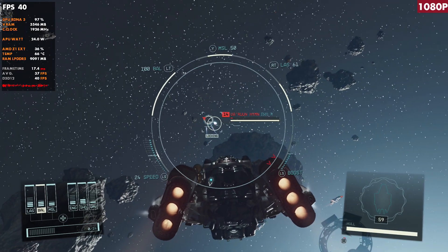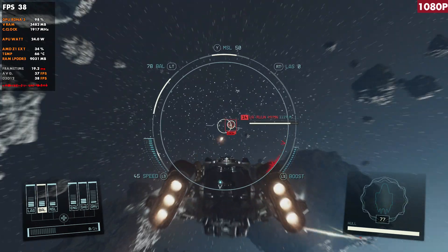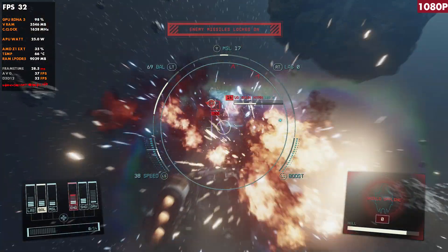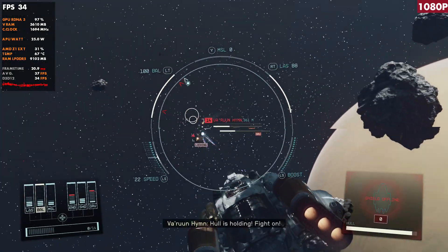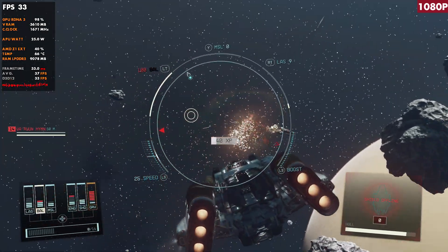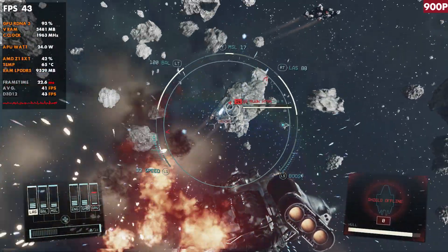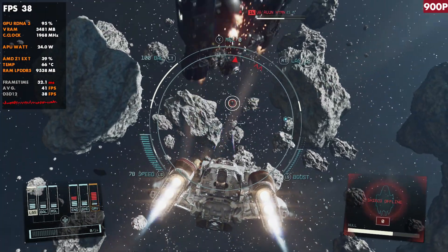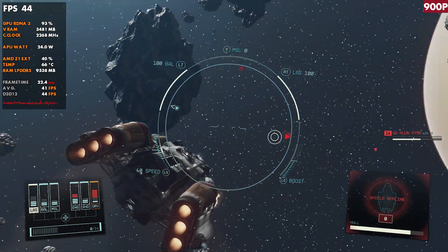Even playing 720p at 80% resolution scale on the smaller Ally screen, it still looks fantastic. The IPS 1080p screen looks great at 720p, 900p, or 1080p — it all looks great. Out in space during combat, whether at 1080p, 900p, or 720p, performance is pretty good as well. It's not quite as good as inside buildings or space stations, but it's pretty decent. Around busy planets the FPS does come down a little more.